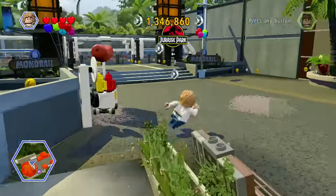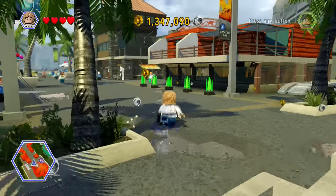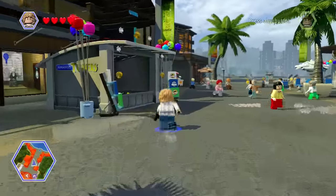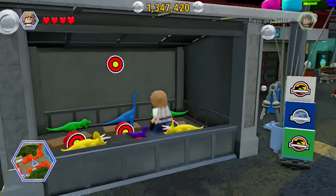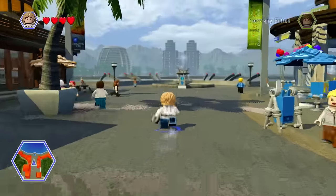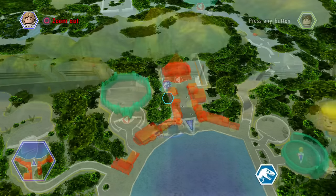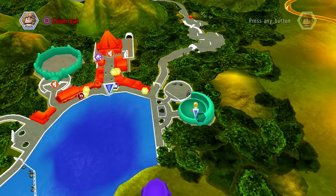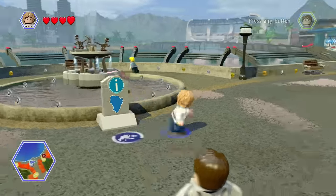There'll be a map somewhere though. So if you want to go back to Jurassic Park, go on the monorail. I want to see the Mosasaurus — let me see the Mosasaurus! Where are we going? Okay, let's go — this is the way we want to go.